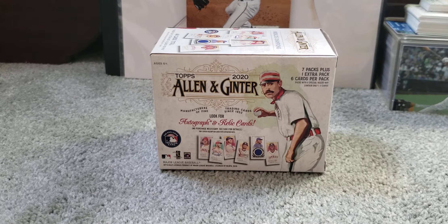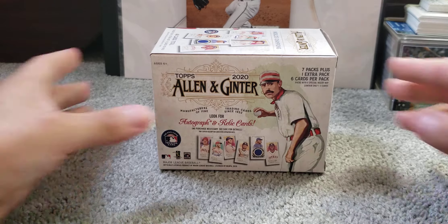Quick overview of the blaster box: we get seven packs plus one extra pack, six cards per pack. We'll be looking for autographs and relic cards. I've seen people on other channels pull a relic or even an auto out of these. From the value packs I got a couple Trouts and some PC hits, so I'll be looking for the same here — top rookies of this year and any PC hits.